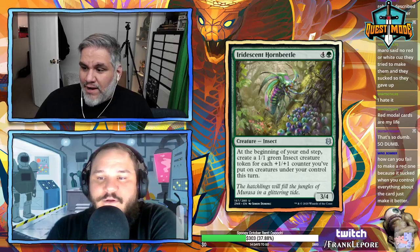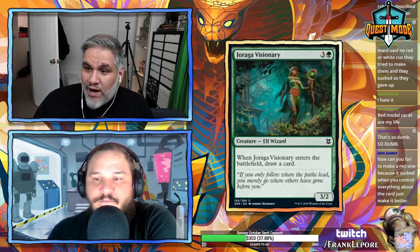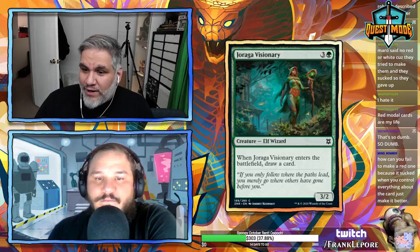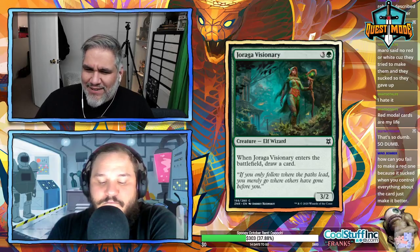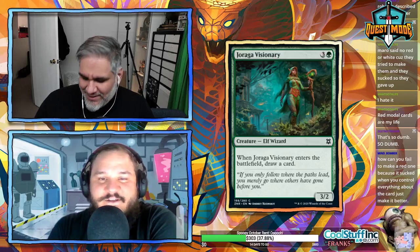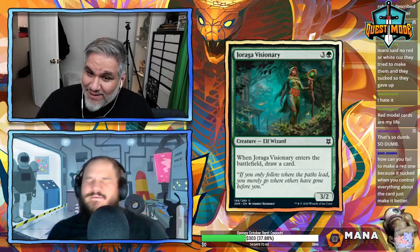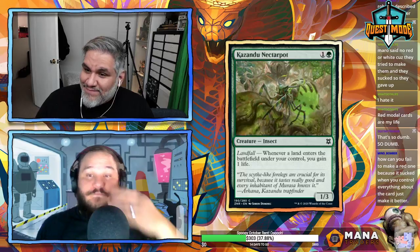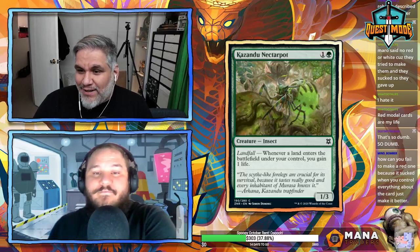Jaraga Visionary — 3/2 for four, when it enters the battlefield draw a card. This is not the type of visionary I'm expecting in Standard — not a visionary we want to play with. I'd rather have a 2/2 for three that draws a card and also taps for mana.